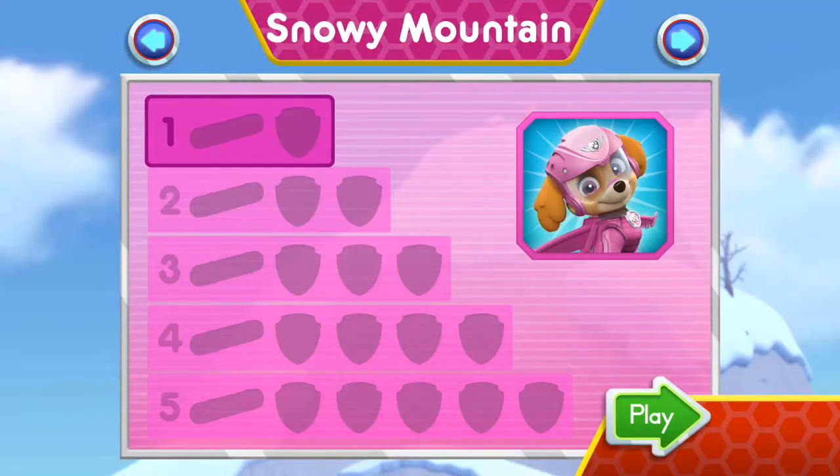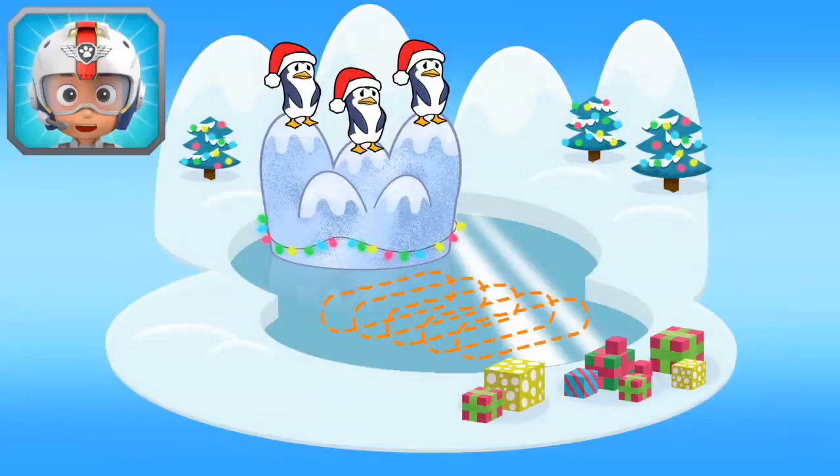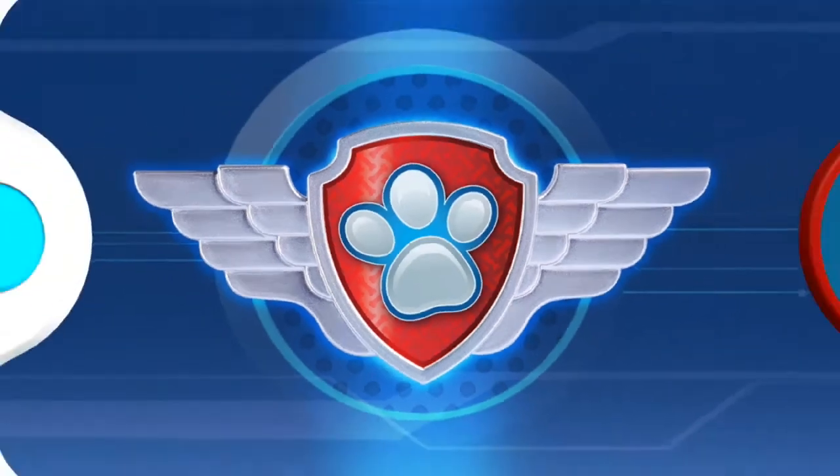Snowy Mountain — Tap Play to start. Sky, come in. There are some penguins trapped in the middle of an icy lake. Zuma can build a raft to save them, but only if you find the five wooden logs he needs. Collect them for him. Let's take to the sky!